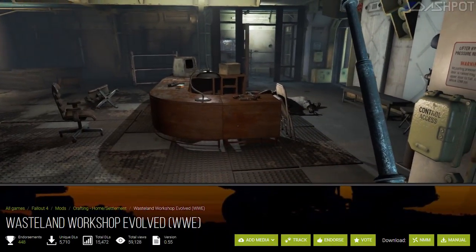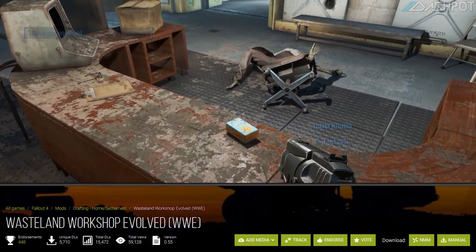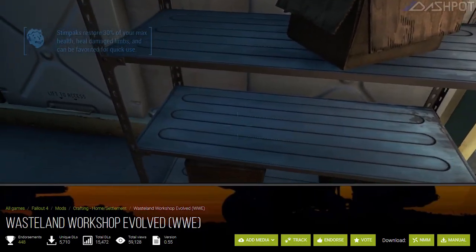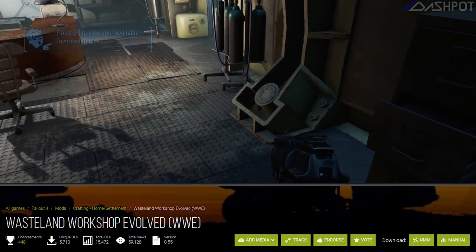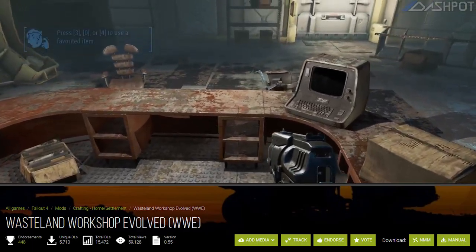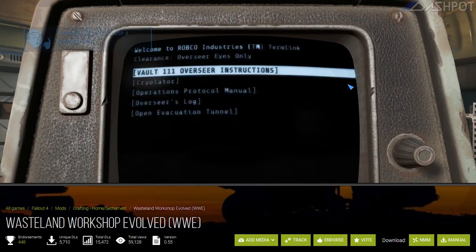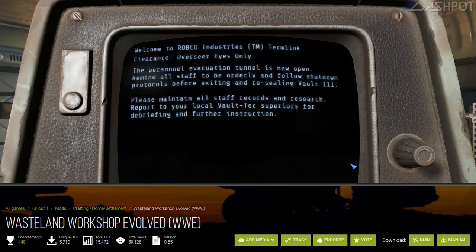For the workshop, we've got Wasteland Workshop Evolved. It will add more snap points to items, as well as adding in a few items that are already in the game but previously could not be built. It will also fix some of the lights in the workshop to better fit the light fixture design and cast shadows. As a bonus, we can now put actual glass into the concrete window styled walls, where glass should have obviously been from the start.